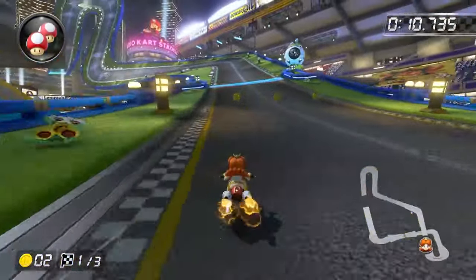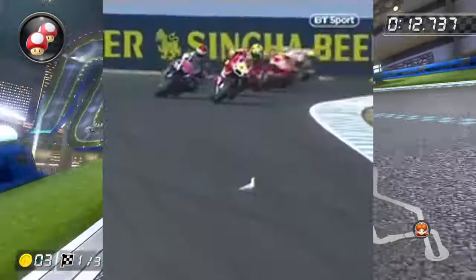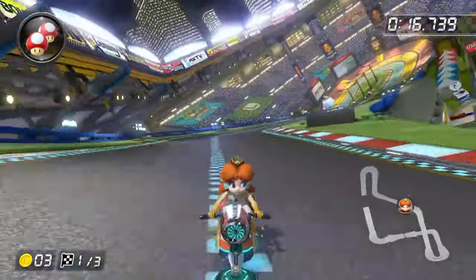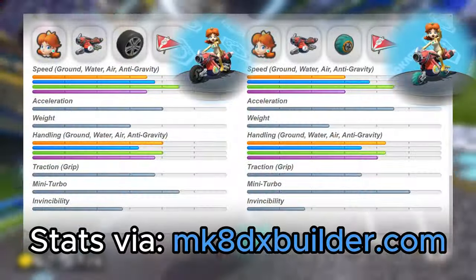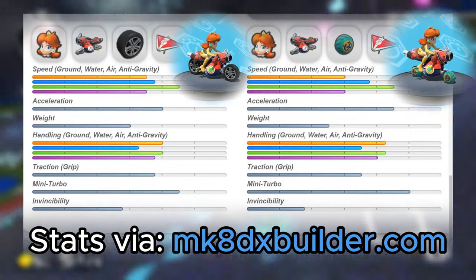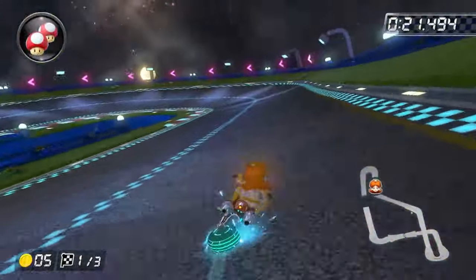Yo, what up? This is a guide on how to do every single shortcut in Mario Kart 8 Deluxe with an inside drift bike. This video will not cover easy corner cuts or grass shortcuts. The most optimal bike is on the right. What I use is on the left because I think rollers look stupid and I don't like using them. That doesn't matter. First off,